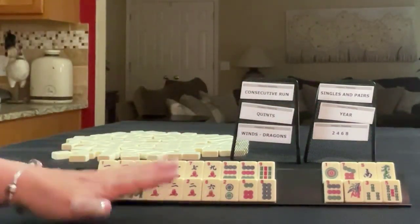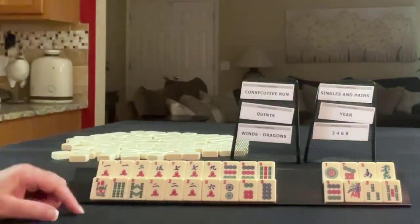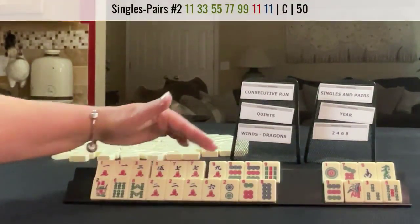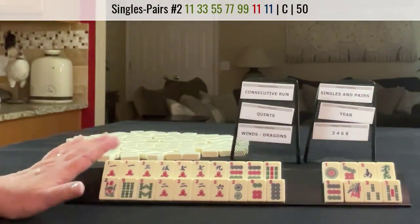We have twos but no four, so that's why I was thinking as a plan B maybe the year category or like numbers with twos. And then one, three, five, seven, nine with pairs of nines for singles and pairs.